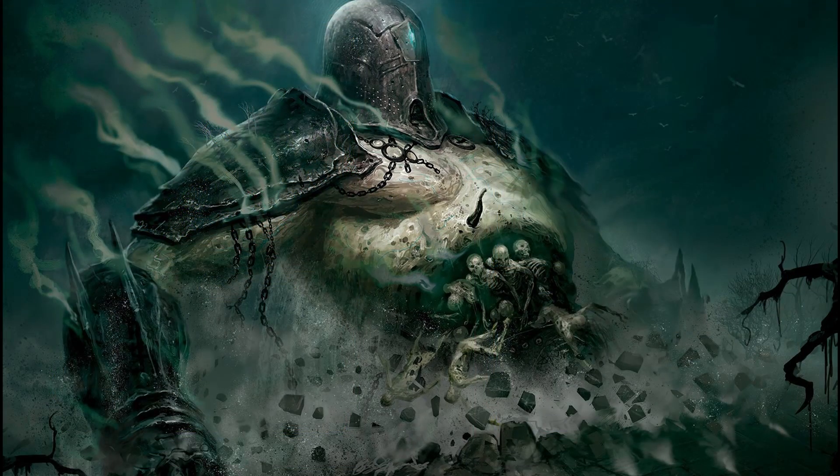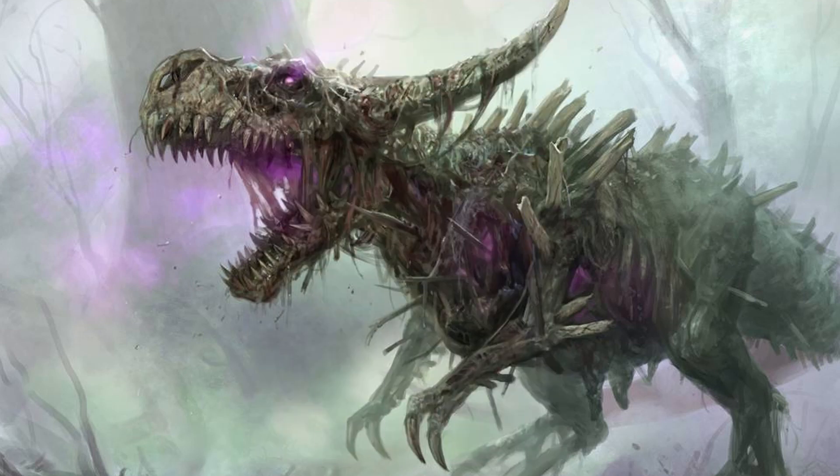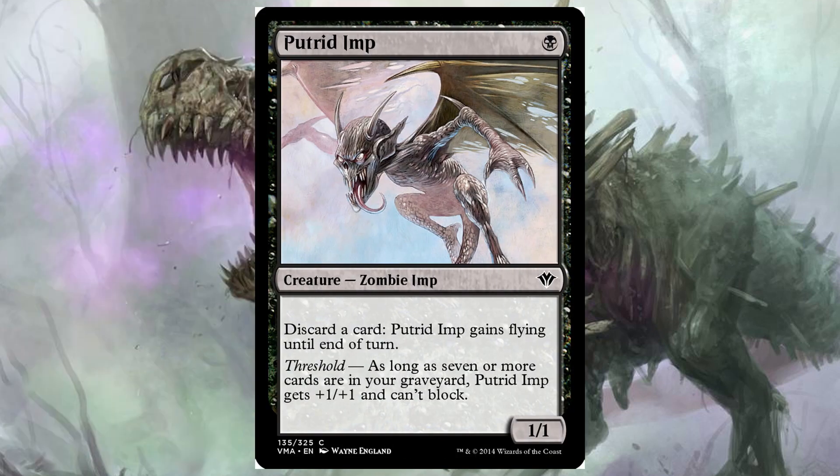One of my personal favorites recently has been Rotting Regisaur. It's a three-mana 7/6, which on its own is very impressive, and the effect that's usually a downside is actually great for us — at the beginning of your upkeep discard a card. So we're already pressuring our opponent with a 7/6 while setting up to reanimate something big. Another great option specifically for Reanimator is Putrid Imp — a one-mana 1/1 where you can discard a card to give it flying. On its own not very impressive, but it's a great discard outlet.